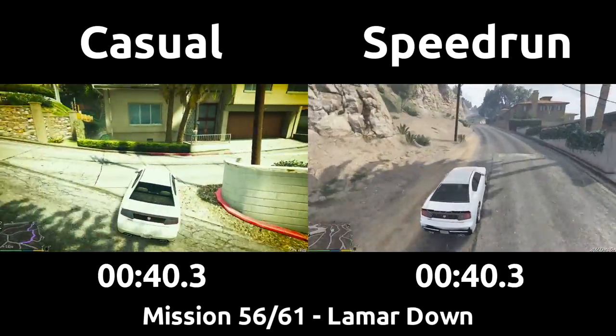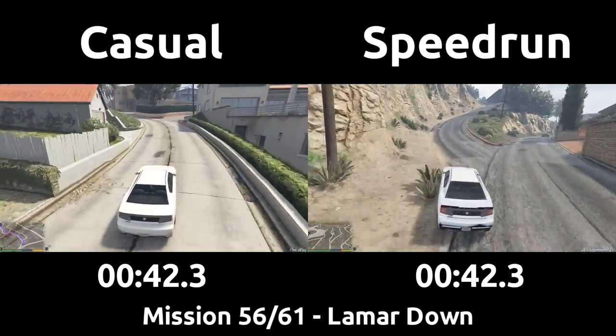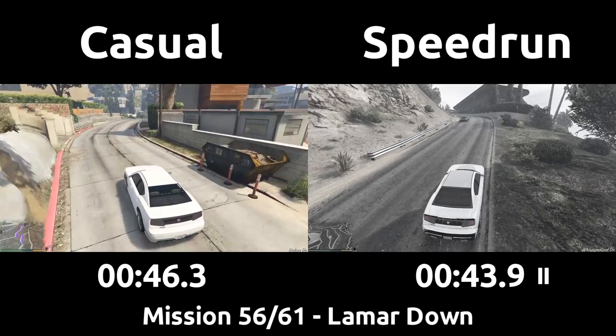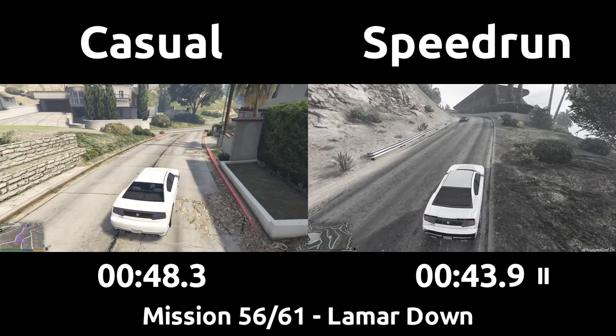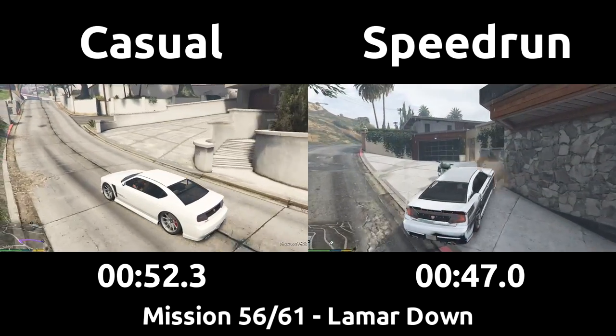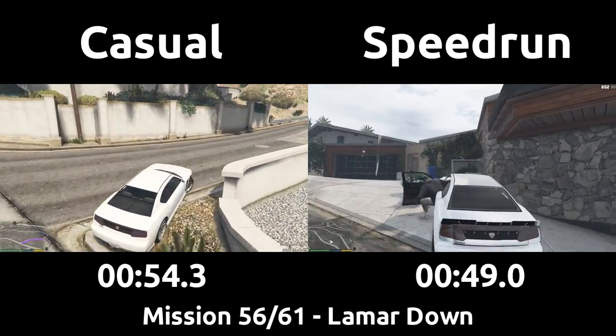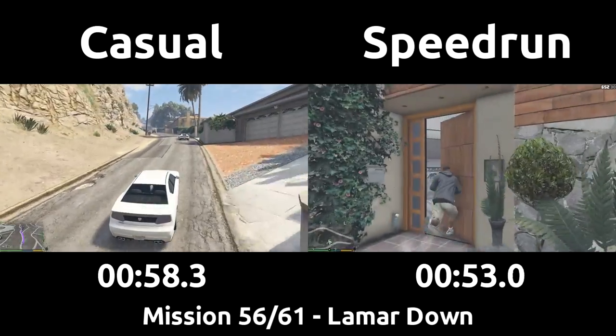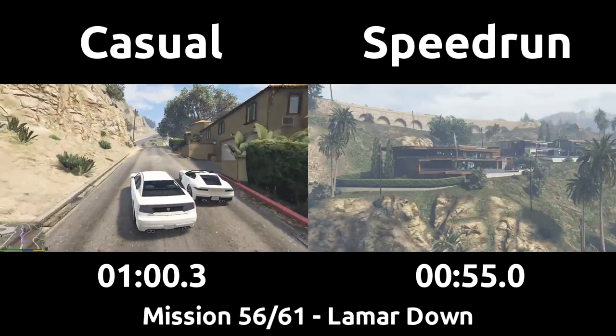The speedrun takes a better route than the casual is given on the GPS to Franklin's house on the hills. This is actually the first time we've been to Franklin's new house that Lester got him, so as the speedrun arrives a short cutscene showing it off plays. This cutscene despawns the mission marker, but the speedrun is prepared for that and simply runs a short distance back into the street to be far enough away for it to return before heading inside and jumping over the banister.